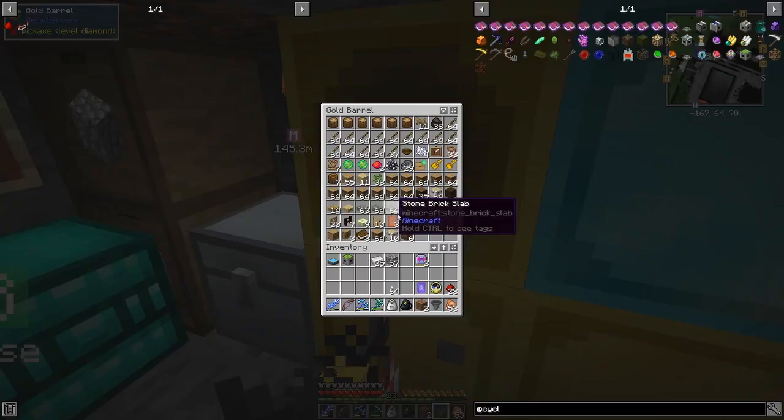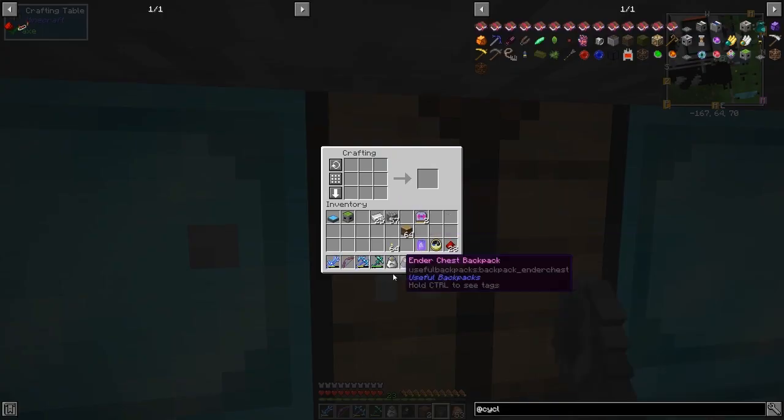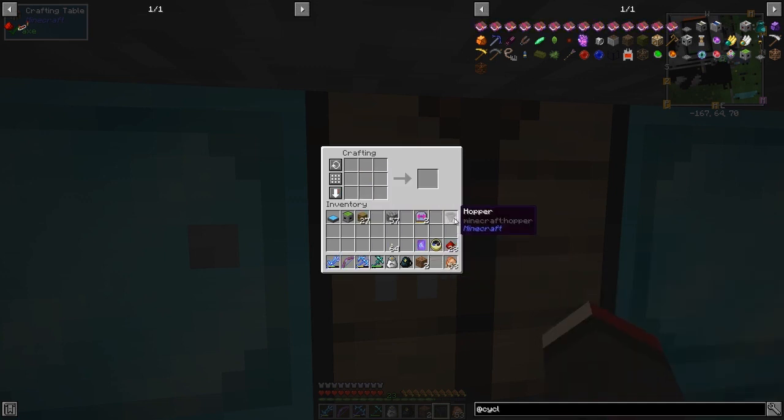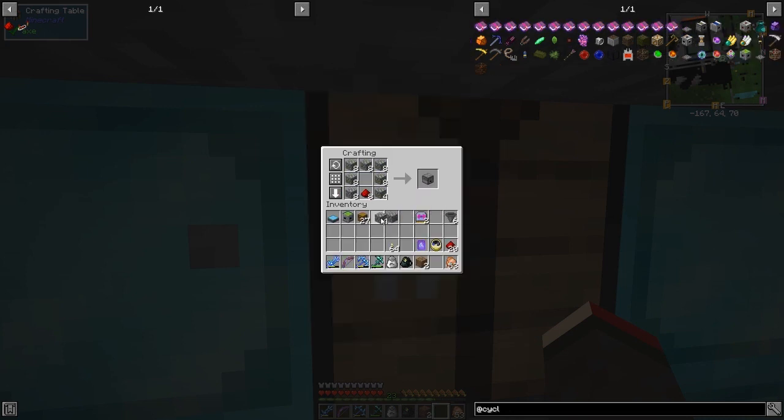Oh, I need chests of course. I'll make eight of these - 32 chests - and make up the hoppers in the middle. That's dead easy and quick. This is part of the reason I haven't bothered automating it yet. I've also got a trash void to make, which is quite handy. Let's make a couple of droppers - two per, so just do that.